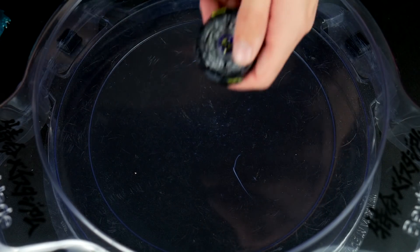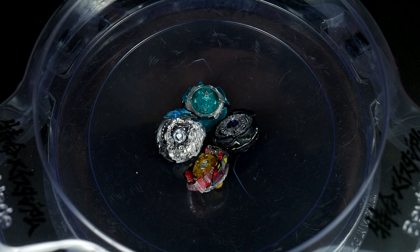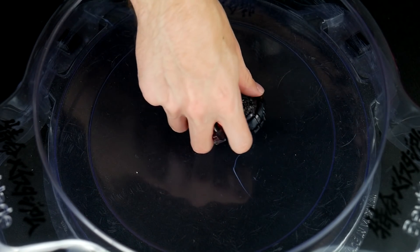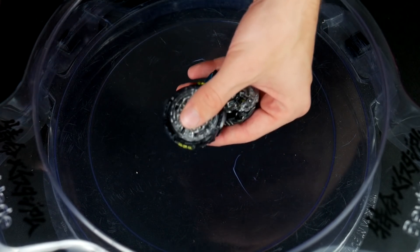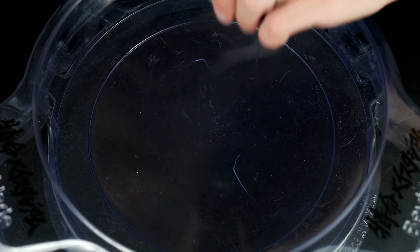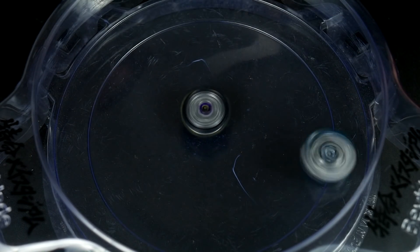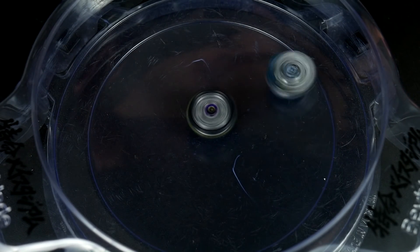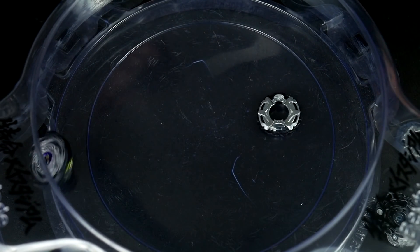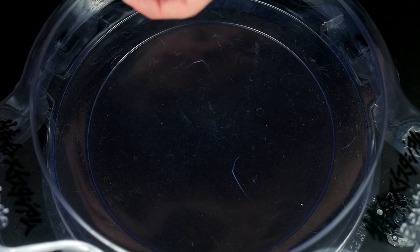Alright guys, here we go. We have all the combos right here. We're going to do Skull Trooper versus Raven first — two kind of dark, evil looking combos going up against each other. That's on Destroy — look how still it is being on Destroy. Now it's going. Double burst finish! That's crazy — double burst finish, guys.